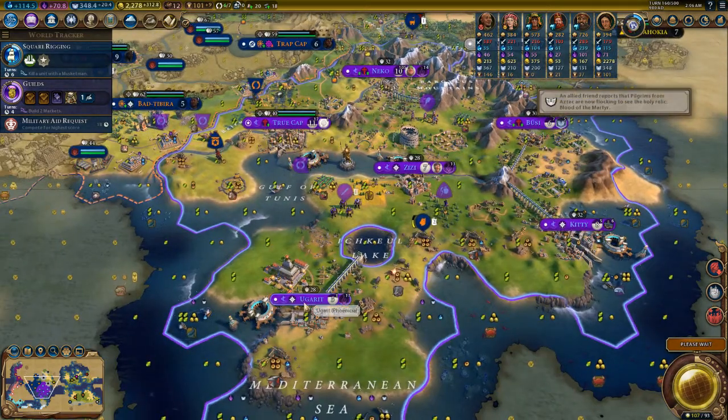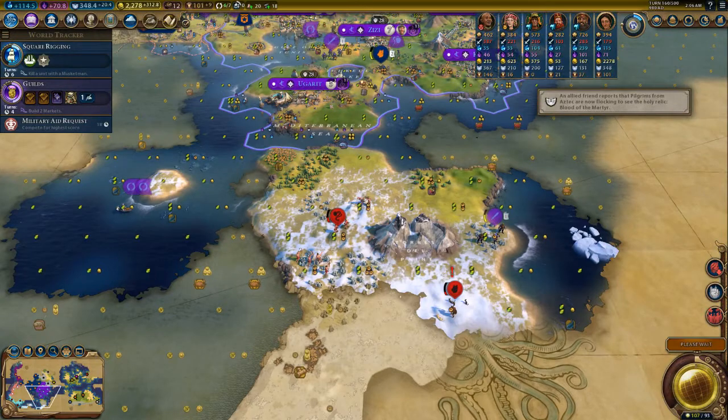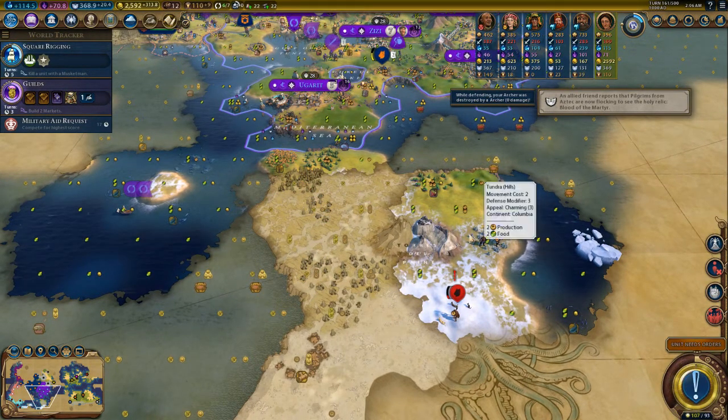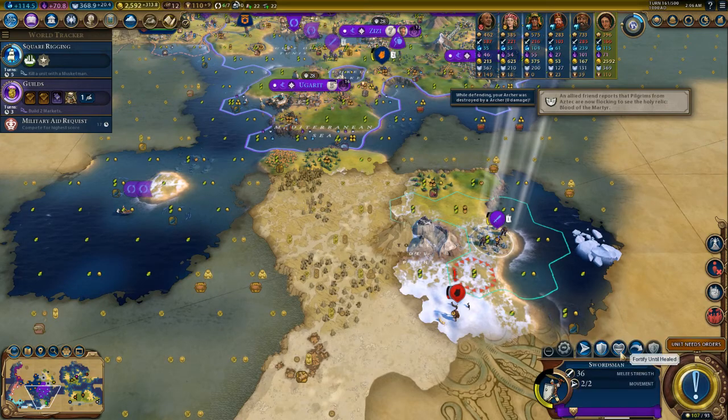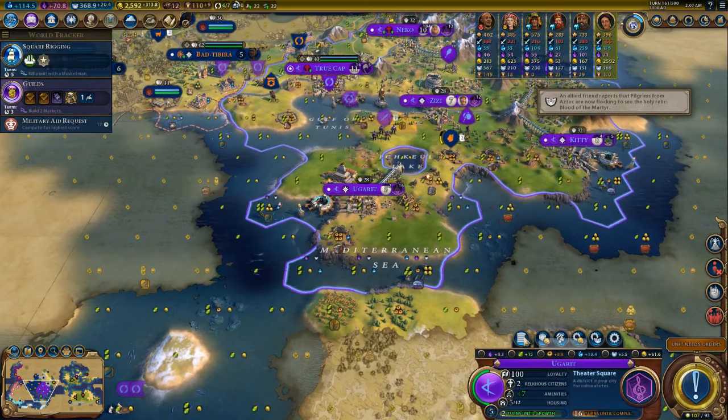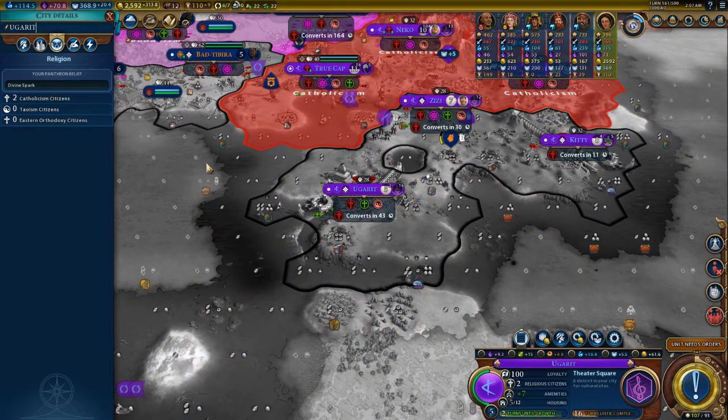I still did not rename Ugarit. I will need the other swordsman. Ugarit has to be renamed to a wonderful name like — the name also has a U in it. Cute cat girls!